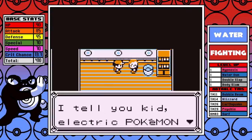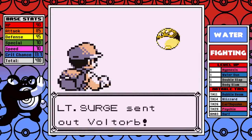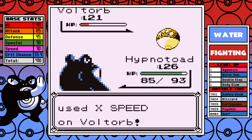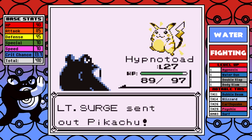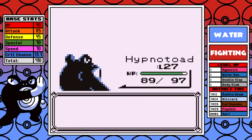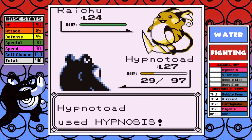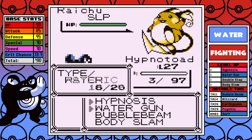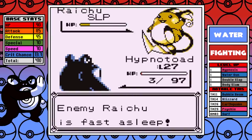Now let's take a look at Surge. The usual problem exists here — water typing against electric Pokemon can always be an issue, but the first two Pokemon are just whatever. I use Bubble Beam, and it's not enough to one-shot the Voltorb. I do this because I only have one Body Slam left and I know Body Slam's a one-shot on the Pikachu, and I don't want to get paralyzed, so I'm saving it to avoid that situation. As for the Raichu, I get blasted immediately with a Thunderbolt and go all the way down to 3 HP — but Hypnosis is tailor made for situations like these. You guys didn't think I was called Hypnotoad but didn't have Hypnosis, did you?